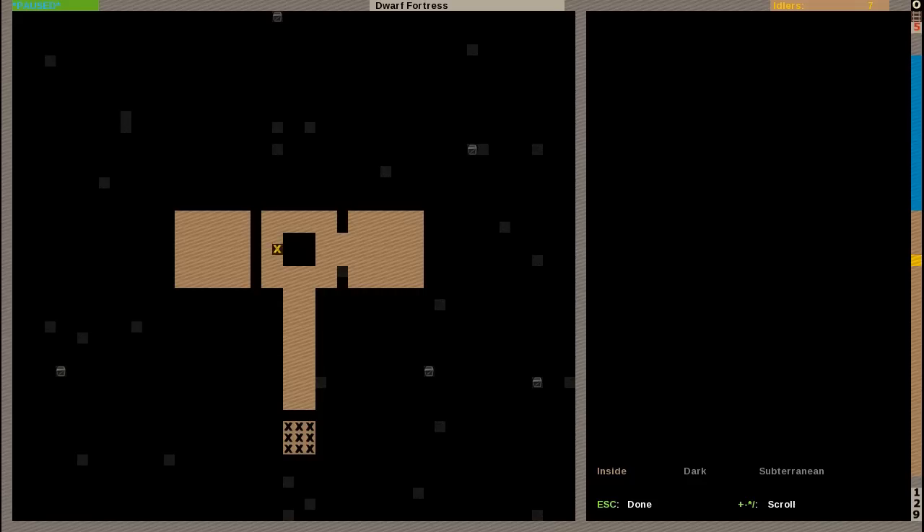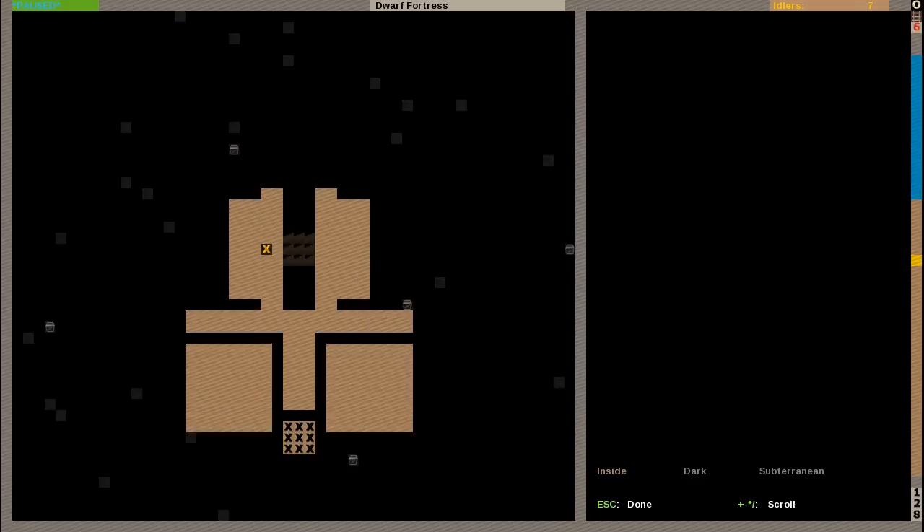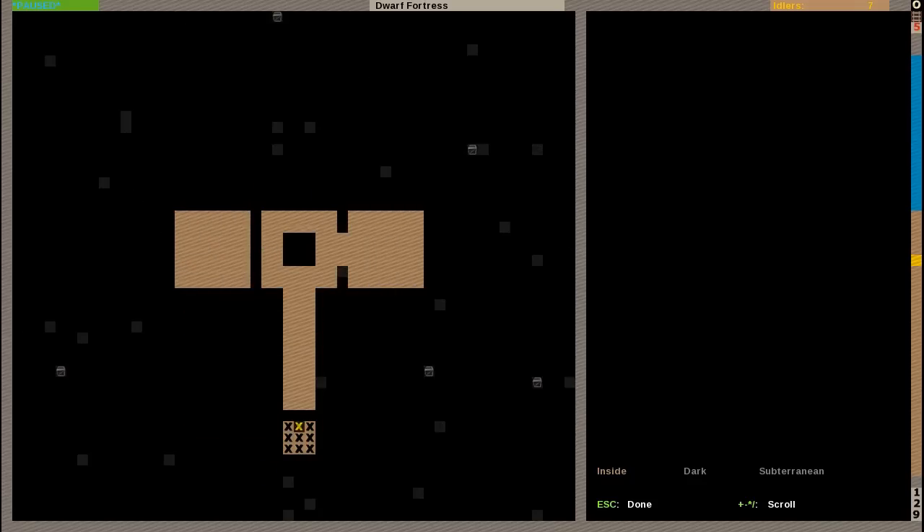Here is one storage place, and eventually I will connect this one to it. As you can see, I left open this, so they won't be carving out this until I designate this strip.